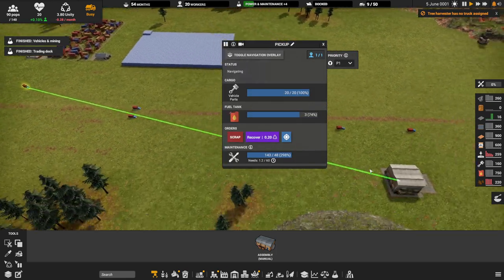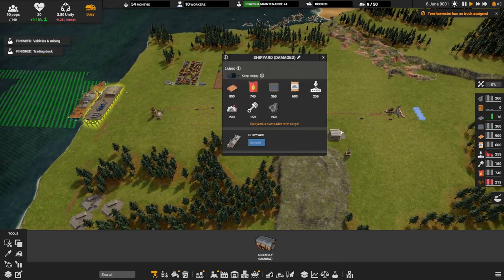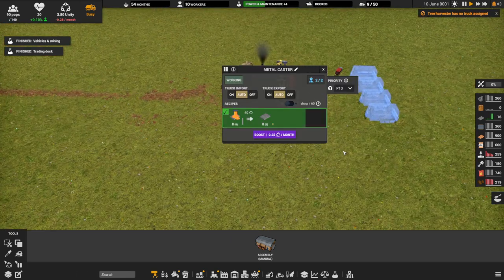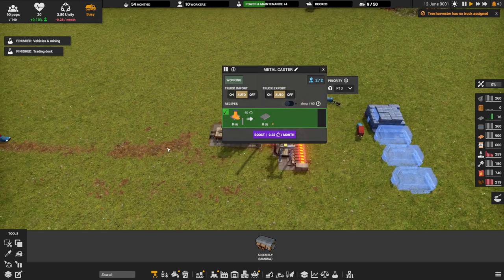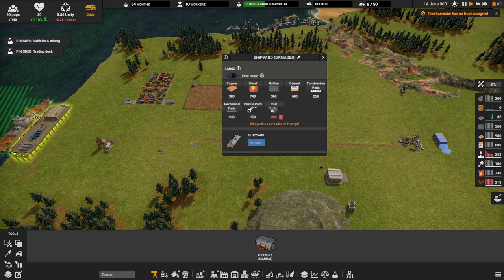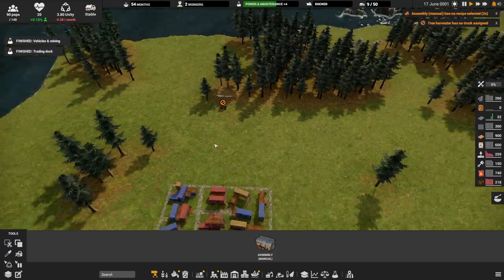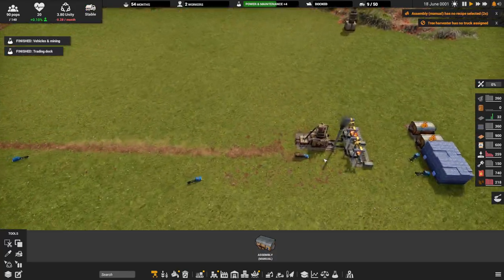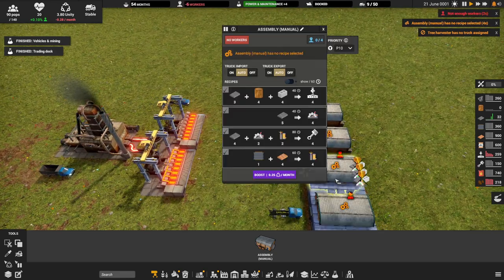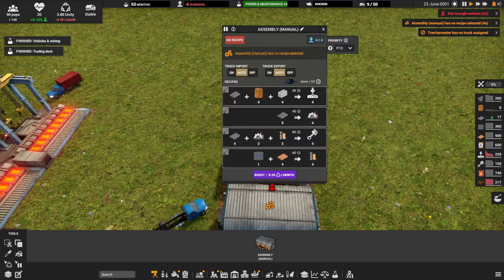We need 30 vehicle parts so the truck will have to make another trip, but we should have everything we need. You're going to start with some coal — that's another reason not to use coal makers. You have coal already. We want to save our iron for making our excavators. The neat thing is you can actually build stuff even if some materials are lacking — really, really cool.